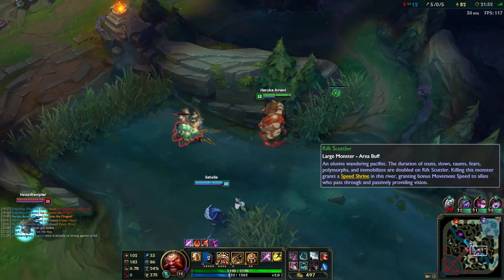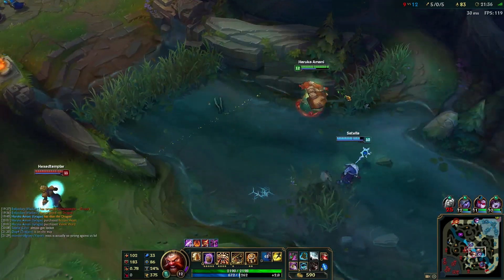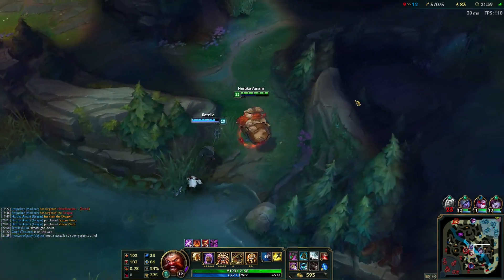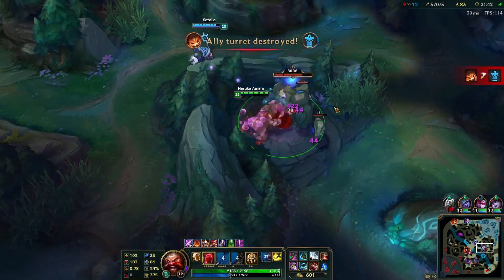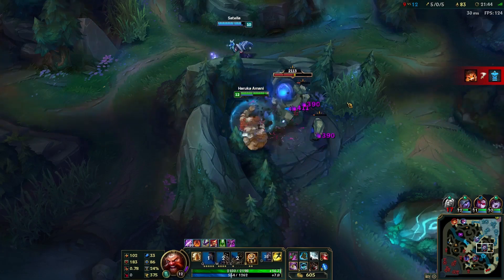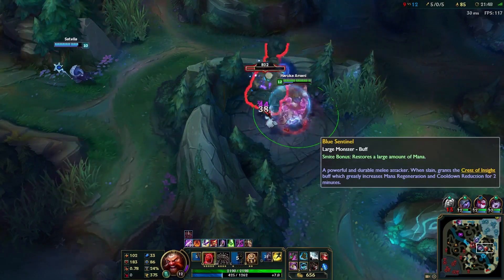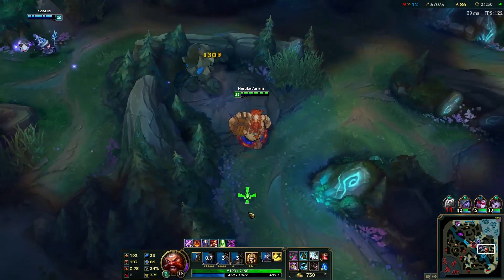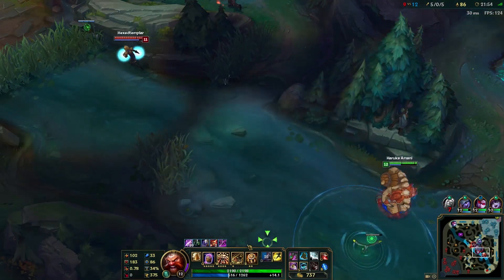Still got the Scuttle Crab. Lost the top turret because Vladimir couldn't answer — he died in bot lane and Vayne died top. Enemy team is keeping themselves in the game, which I don't like. We'll try and do something here, but it looks like he already lost his turret anyway — no play to be made.